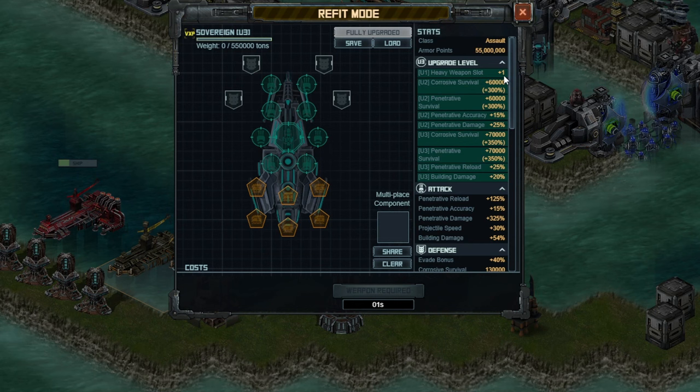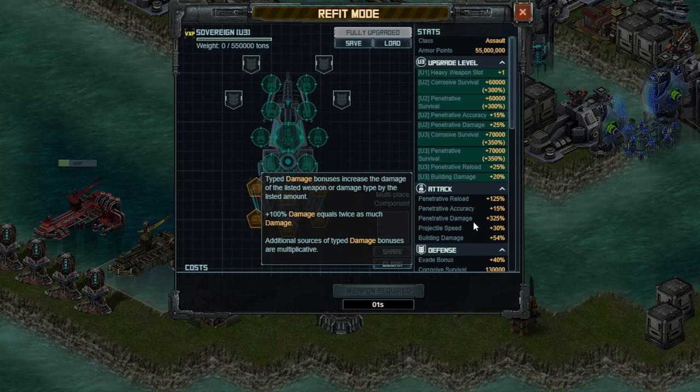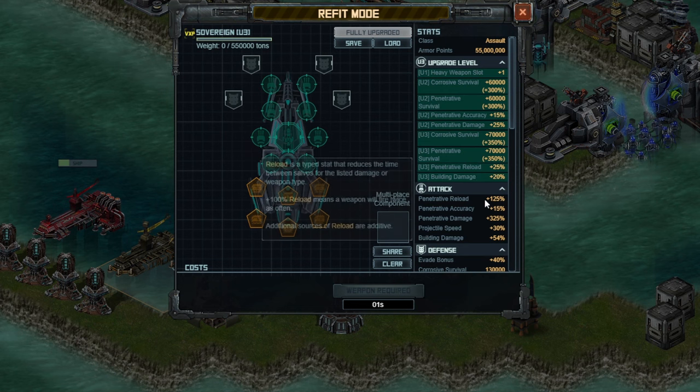U1 just unlocks the heavy weapon, which is pretty standard. You get a bunch of survival at U2, as well as accuracy — only helpful against ships, since you have 100% accuracy against buildings. Then more survival at U3, which is probably worth less than the U2 survival, plus a little bit of penetrative reload and building damage. Note that the plus 25% is not multiplying onto what you already have — it's just modifying the base stats, changing penetrative reload from 100 to 125.